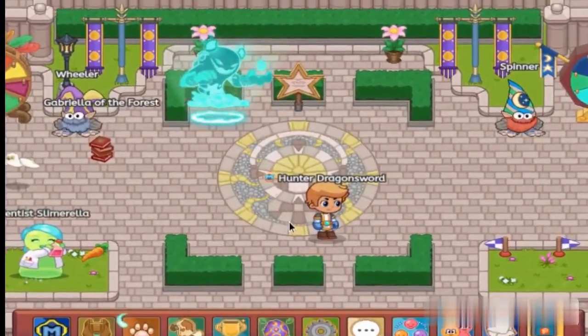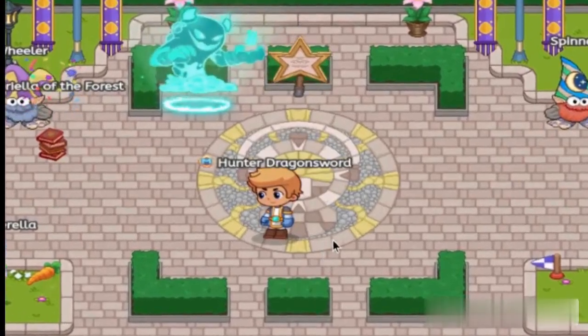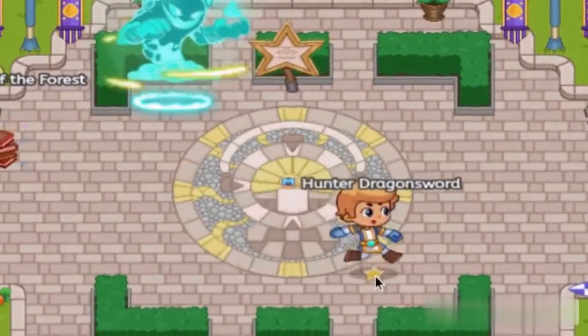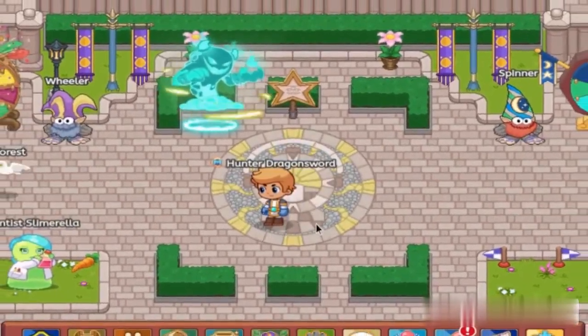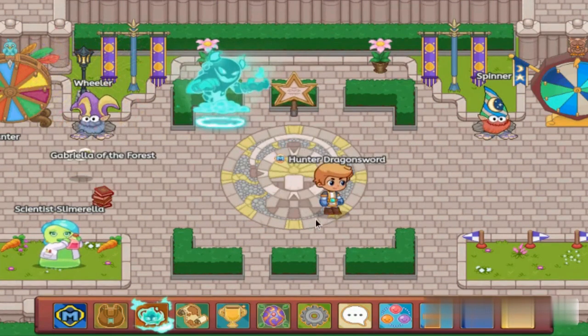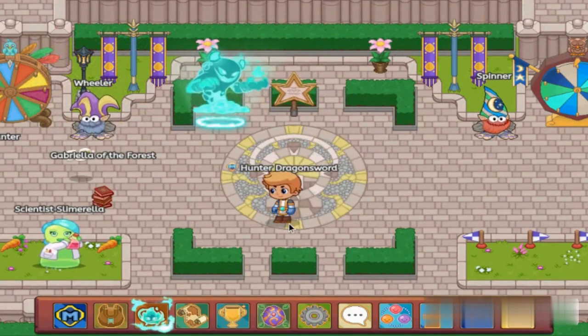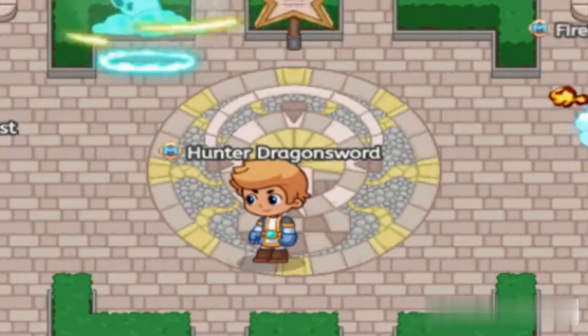Ladies and gentlemen, in this video I will be attempting possibly the hardest prodigy challenge yet. We will be battling the titan, but I'm not allowed to use any gear, wands, pets, or anything like that. However, every time we lose a battle we get to upgrade our player so he gets more gear and wands. Throughout the entirety of this video we are not allowed to use pets.